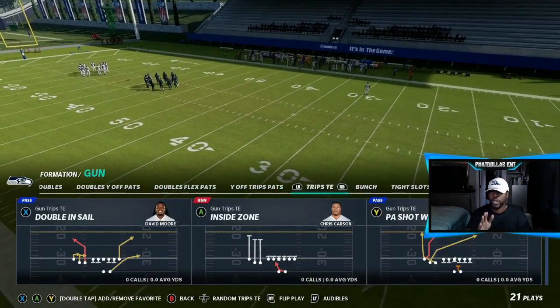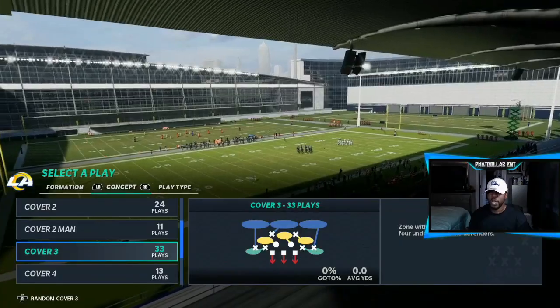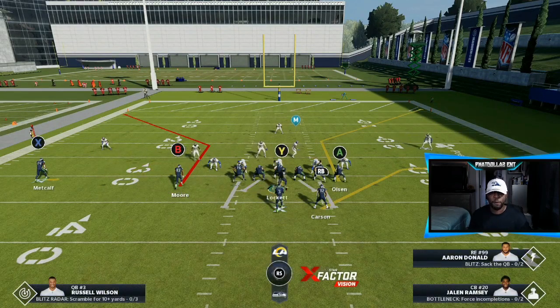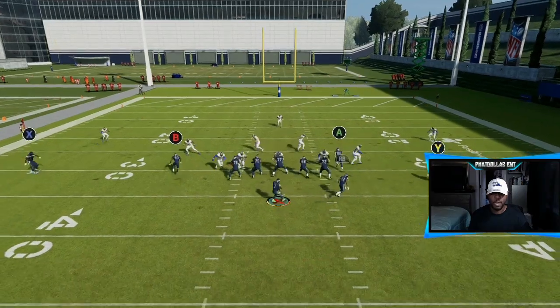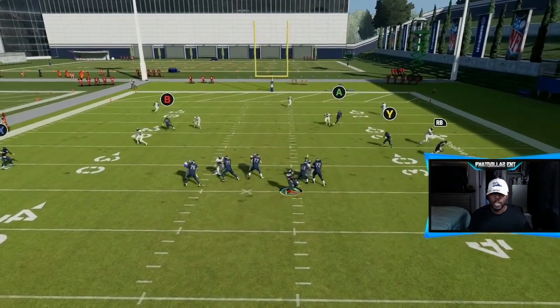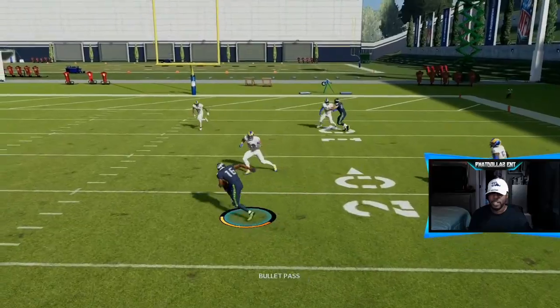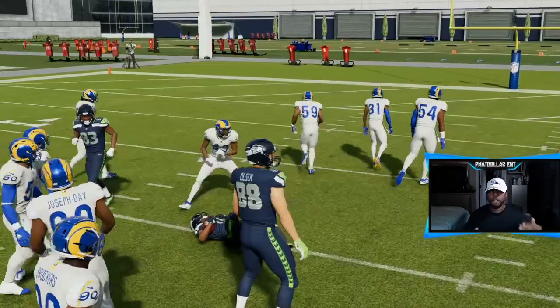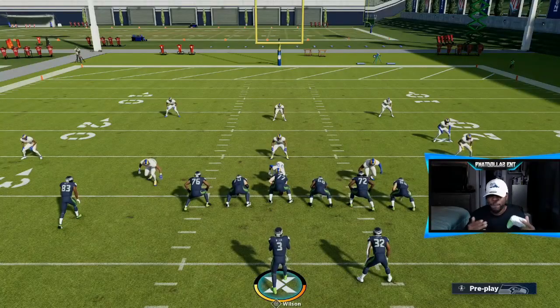We're going to come out in Double End Cell. Against Cover 3, put X on the flat and Y on a hitch, then motion him across. On the new gen you can't cover three and four routes at one time, so all you have to do is make your reads — he falls right in that spot, nothing crazy. Take a five-yard pass and turn it into a 20 to 25 yard gain. You want to play very smart, control the clock, and be patient with your offense.